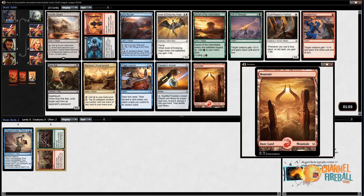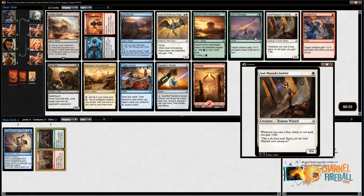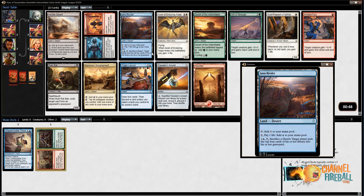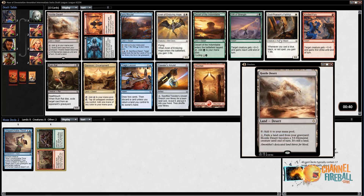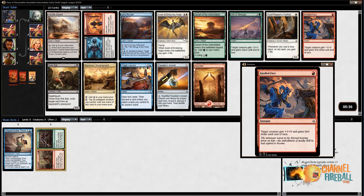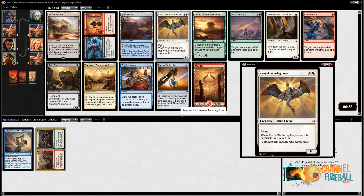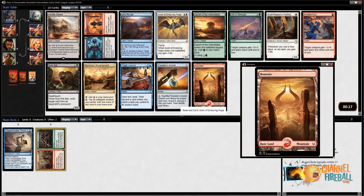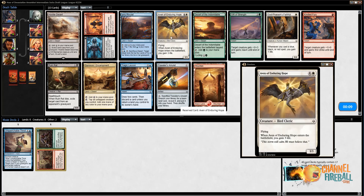I'm not married to this Quenchable Thirst either — I'd move off it if there was something else. This third pack is also pretty weak; we haven't seen a lot of super strong cards. This is the kind of pack where you could take a Desert. There's a Painland Desert, but I tend to like that one the least — it's kind of just like an island that deals damage to you when you tap it for blue mana. I actually think the strongest card in this pack is either the Avon of Enduring Hope or the Ruin Rat. I've been pretty impressed with the Avon, so I'm going to take it.